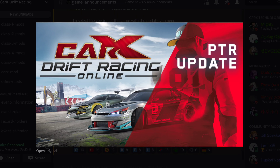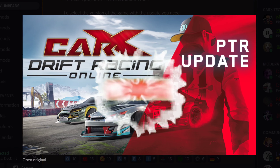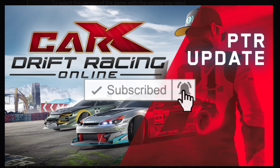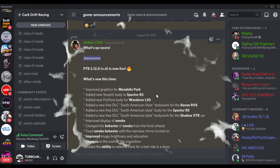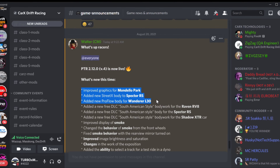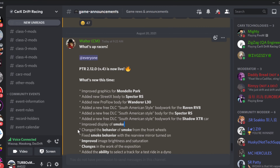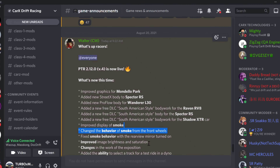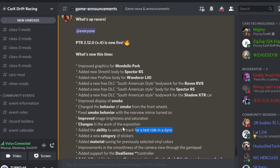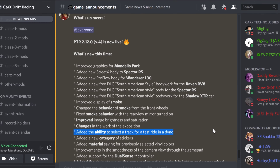Welcome back to the channel. Car X just dropped a new PTR version 4. We're almost at a thousand subscribers so please subscribe, like the video, and share it. On this new PTR they dropped today — version 4 — they dropped improved graphics on Mandela Park, some new body kits for the Specter and the Wanderer, so that's the S15 and the Supra. We got a couple of cool things that have been upgraded, like the smoke — the smoke's a big thing.